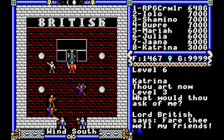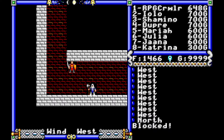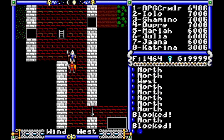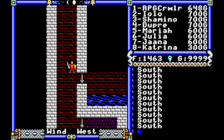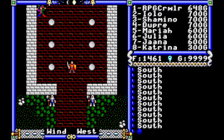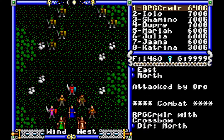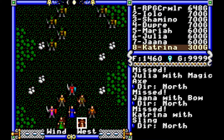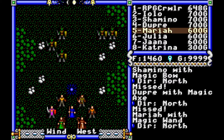I'm good. So Katrina still needs a lot of experience, but she should do. Now what we're going to do is we are going to get in a boat and go to Buccaneer's Den, as soon as I clear these things, because of course they're in the way.